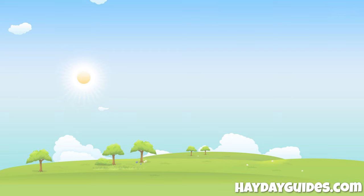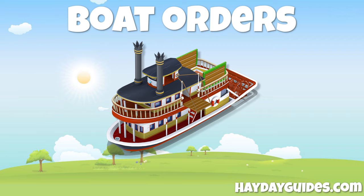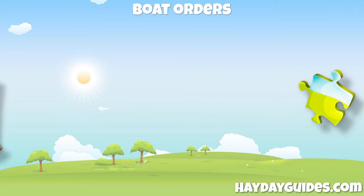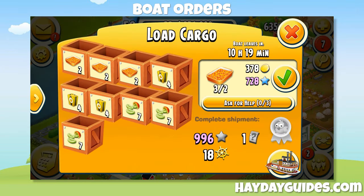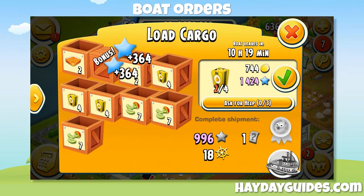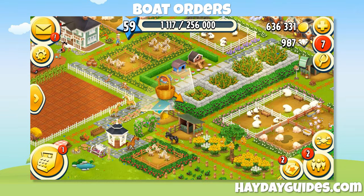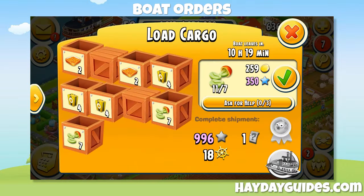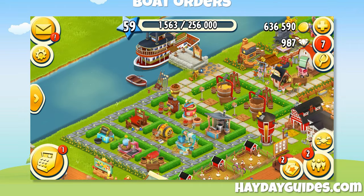The second way to earn coins is by completing boat orders. Boat orders can be completed in exchange for coins, experience points, vouchers, puzzle pieces, and leaderboard points. Orders are completed by filling crates of goods that are requested. Boat orders are one of the best ways to earn coins in Hay Day. The boat is unlocked at level 17, so it's available pretty early. Remember that you will need to repair the dock first, which costs 14,000 coins.